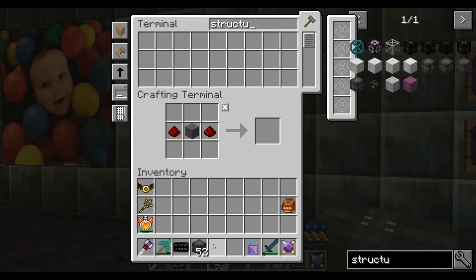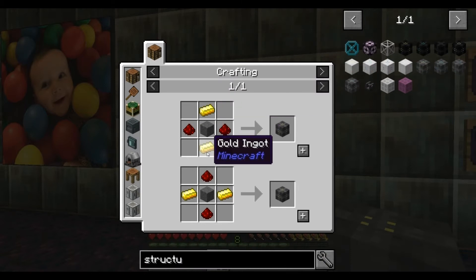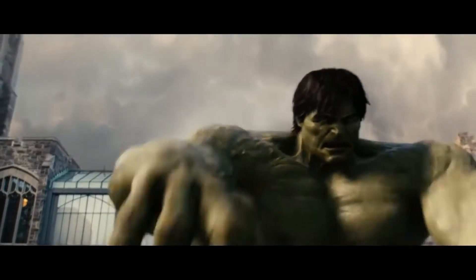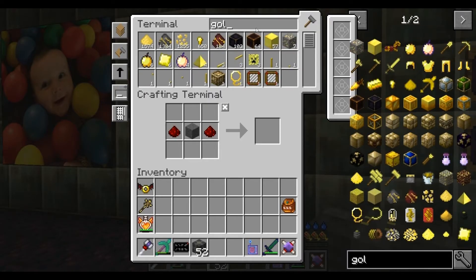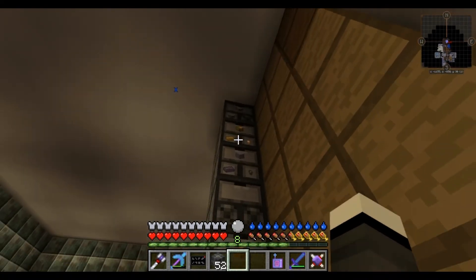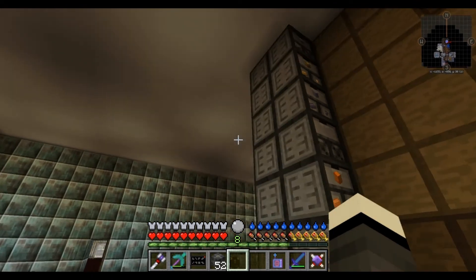Why does it only give me 52? Of course I'm missing something. I'm never missing gold - you're kidding me, I have run out of gold? No chance, I've got gold left right and centre. Ah, it's because it's not in compact form. I'm going to have to lock these aren't I.